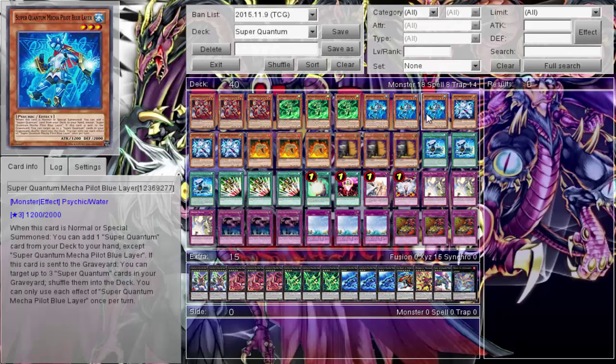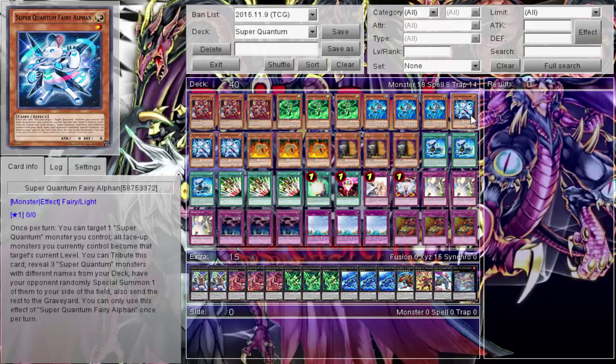Of course we're running triple Red Layer, triple Green Layer, triple Blue Layer, and the little mascot — the Super Quantum Fairy, Alphaeum or whatever.